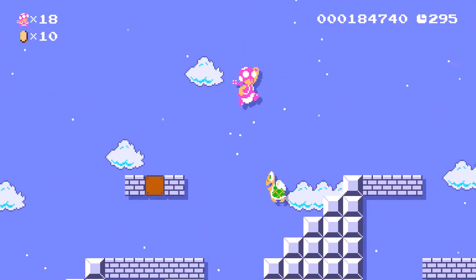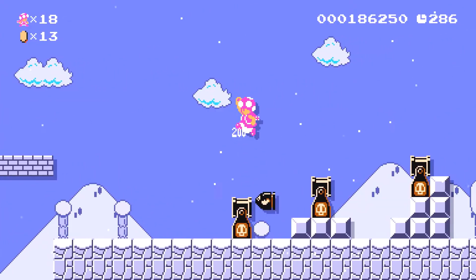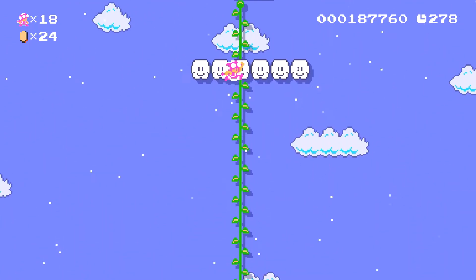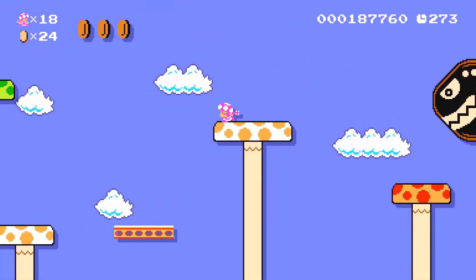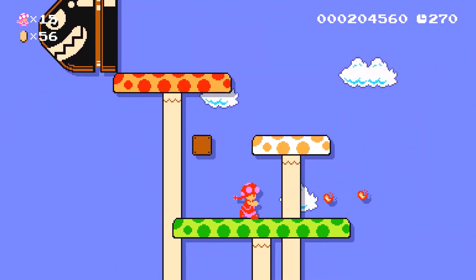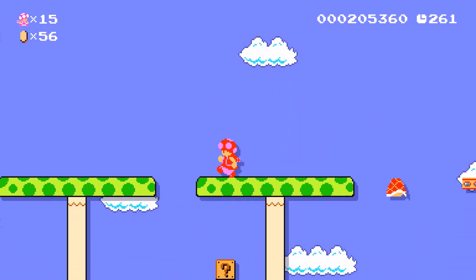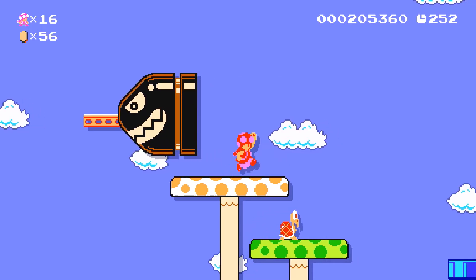Let's go into stage 2. So stage 2 with 18 lives — Winter Rewind. I don't really have an opinion on this yet. Whoa, I nearly got hit there — Hammer Bros, no! Oh, but I found a secret though. I remember this from my last episode, there was like a pipe that led to somewhere. At least this looks like a way to go, and there's a checkpoint.